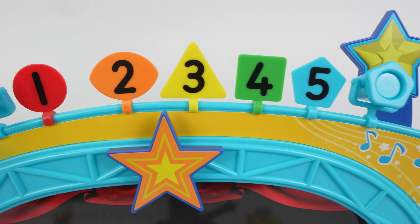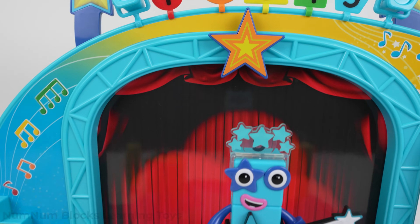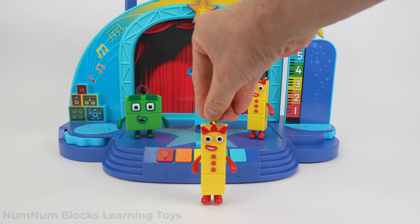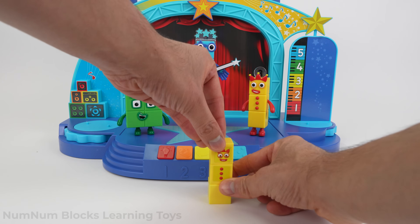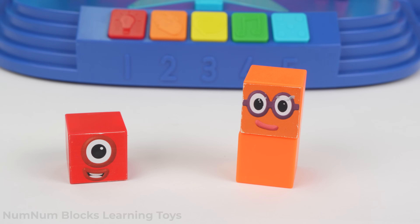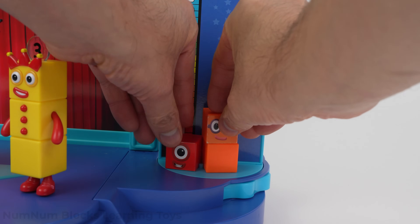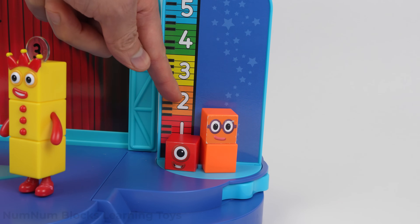We're still missing members of the band. Let's find number Two. Hi Three, can we borrow two blocks from you? That's fine by me — Three minus two is one, you'll see. To get Two from Three, we take one block away. Look, we have One and Two. Let's move One and Two to the measuring chart. Look — One is one unit tall, Two is two units tall.